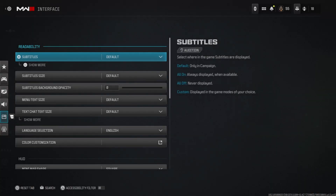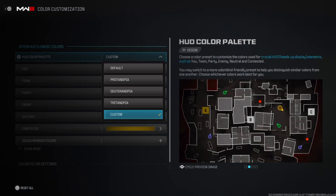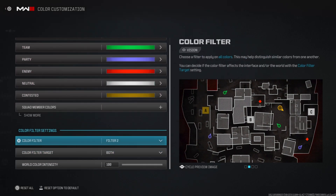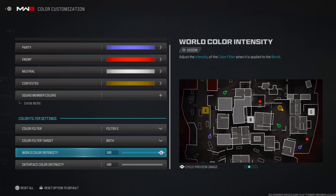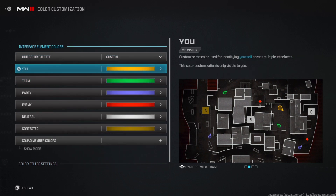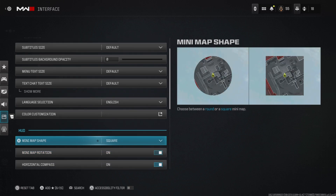For the last section — interface — there's not much other than color customization. My HUD palette is at custom. Color filter is at filter two, color filter target is both, and world and interface color intensity are both at 100. These make the game look more vibrant to me. Minimap shape is square — it shows more of the minimap, and you're putting yourself at a disadvantage using a round one.